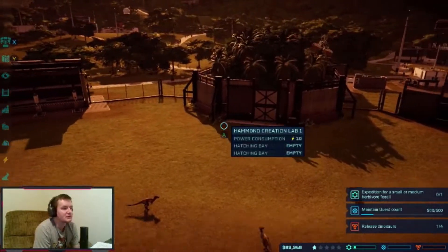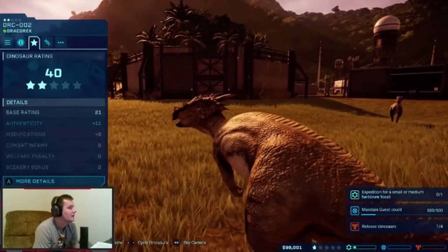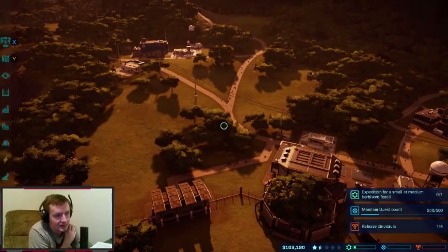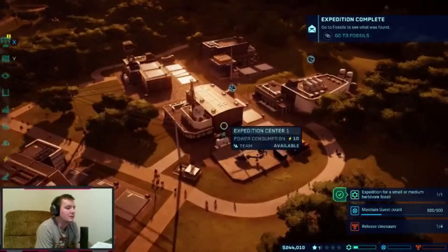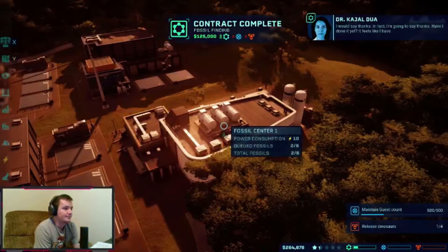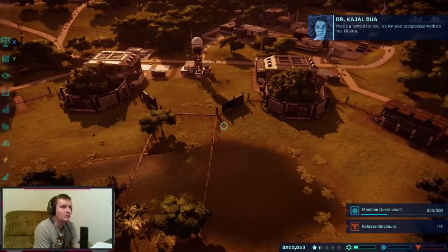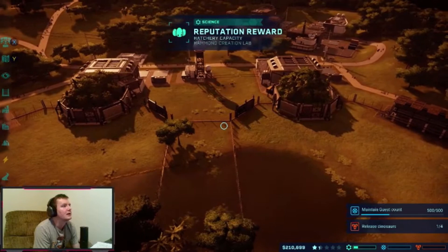Apparently we need a real attraction. The dinosaurs are rated $32,000, $40,000, $45,000 — the bigger one is worth more. Our guest count mission is moving very slowly. Our science mission is complete — let's get some fossils out, we got one of each. Let's send out another expedition. We got an Iguanodon reputation reward — pretty cool! We also got a hatchery capacity upgrade. Awesome!